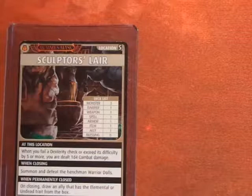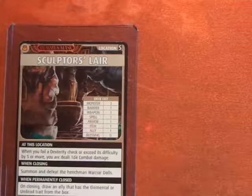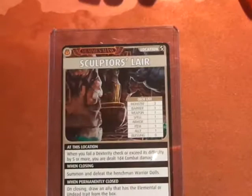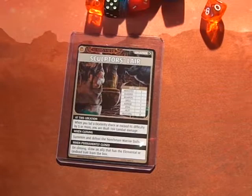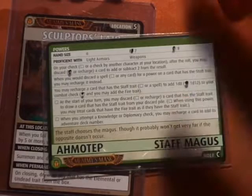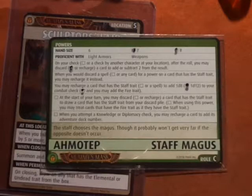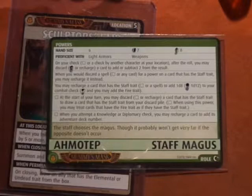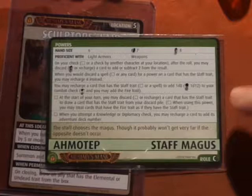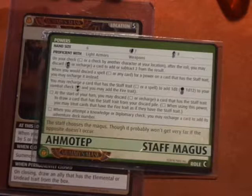Resetting my hand — making sure I didn't die this scenario. I can refill to my hand size of 8. We successfully won this scenario! The reward was a Power Feat. For the Power Feat, we're going to look at the Staff Magus character path. I already have my maximum hand size, so from the five options I'm pretty sure I'm going to go with: when you attempt a knowledge or diplomacy check, you may recharge your card and add its adventure deck number.